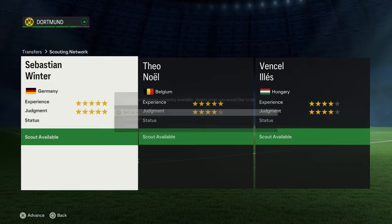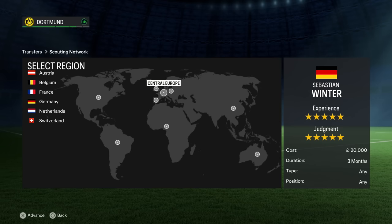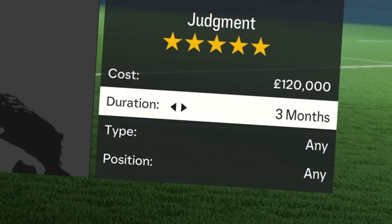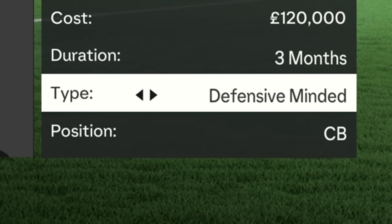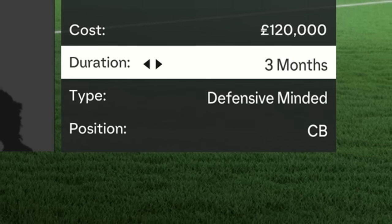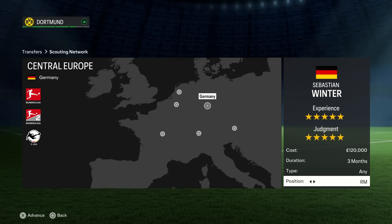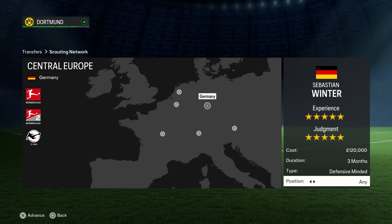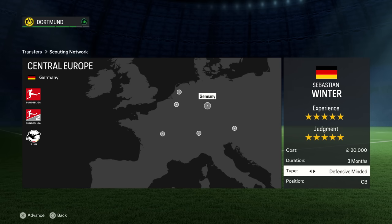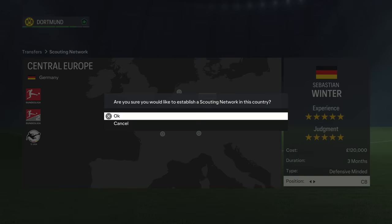Once happy with your scouting team, it's time to send them on their first assignment. From this new screen, you can select the country, the assignment duration, the player type, and finally — a new addition in FC24 — the exact position. Yes, you can finally get defensive-minded centre-backs. The longer the mission's duration, the more expensive it becomes, so please keep an eye on your club's budget. Scouts on longer assignments will send back monthly reports for a longer period. For variation, realism, and fun, I'd always suggest that two of your scouts should be moving as frequently as possible, while a designated homegrown scout finds players of the country you play in.